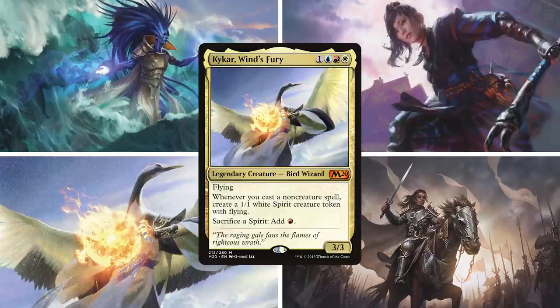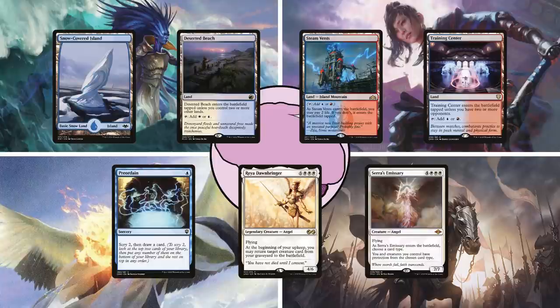Last up this game is Caden on Kaikar, Wind's Fury. This is a polymorph deck, hoping to turn the spirits generated from Kaikar into powerful game-ending threats. His hand has a snow-covered island, deserted beach, steam vents, training center, preordain, Raya Dawnbringer, and Serra's Emissary.